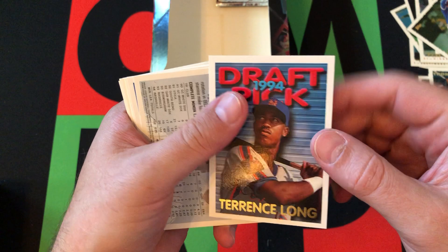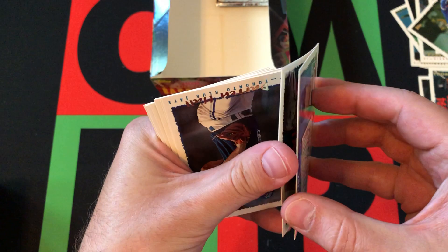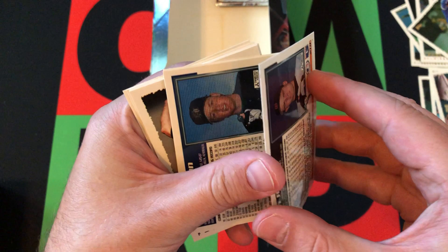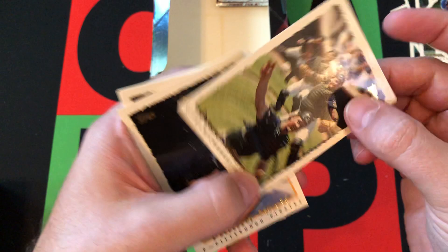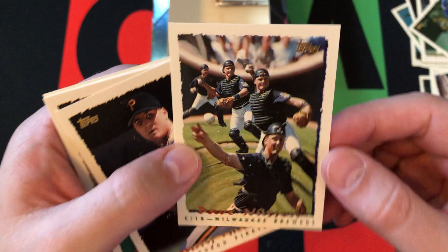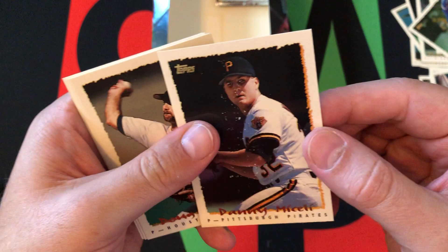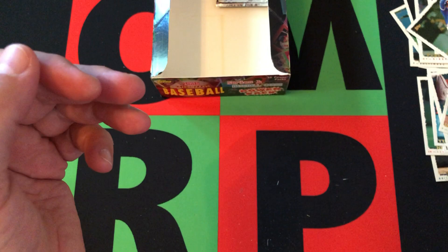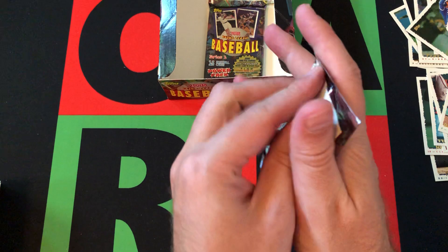We got Marquis Grissom, Wally Joyner Cyberstat card, Terrence Long Draft Pick, James Baldwin Future Star card, then Rob Butler. Greg Maddux and David Cone All-Stars. Darren Hall, Kevin Rogers, Dave Nilsson — that's an interesting card, a weird one. Danny Miceli, Doug Drabek, Kevin Appier, Dennis Eckersley — Hall of Famer — Lenny Dykstra, Jose Vizcaino. We've got three packs left.